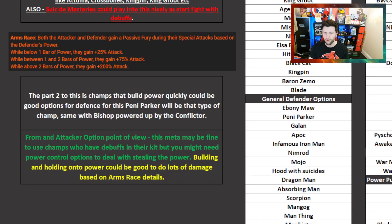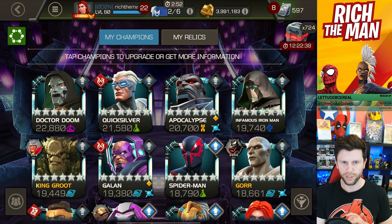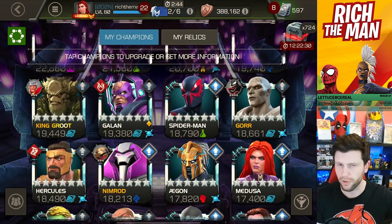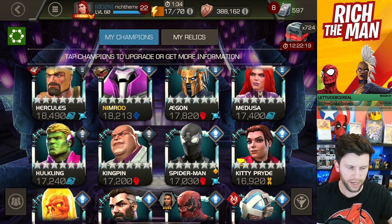You could look at this from a different angle - your counters could be champions that, if you're likely to gain a bar of power as a result of Conflictor triggering, how do you as attacker counteract that? Do you use champions with power control? This is the thing about using champions best suited to deal with power control or power building options to then control them. On the defending side, options could be champions that are more rugged and annoying: Apocalypse in defence, King Groot in defence, Nimrod in defence, Kingpin in defence, Atuma in defence. Lots of different options that would trigger off something, purify something, or be more rugged.